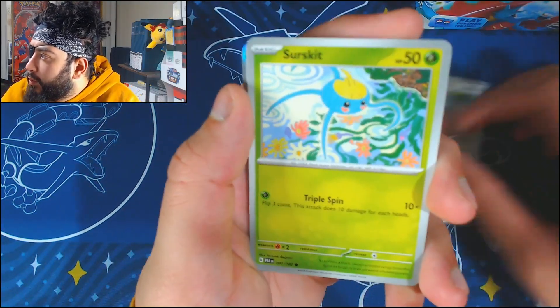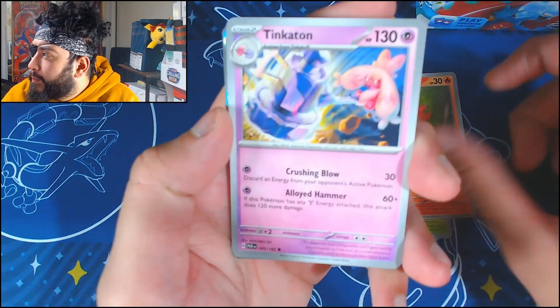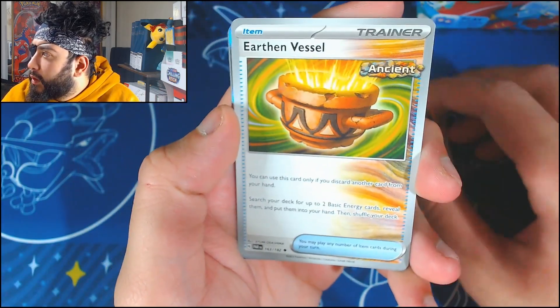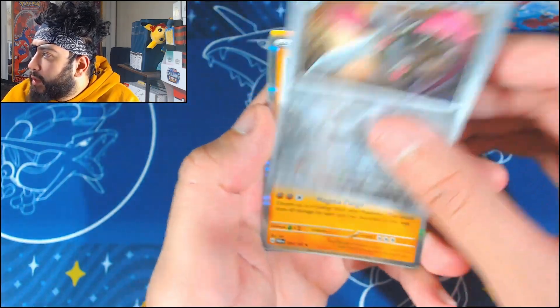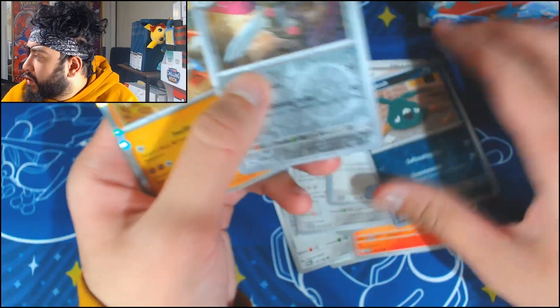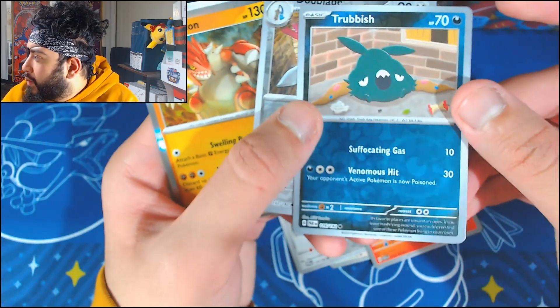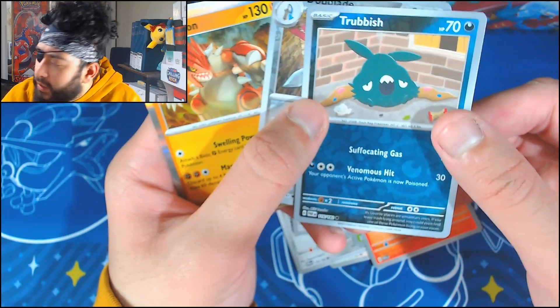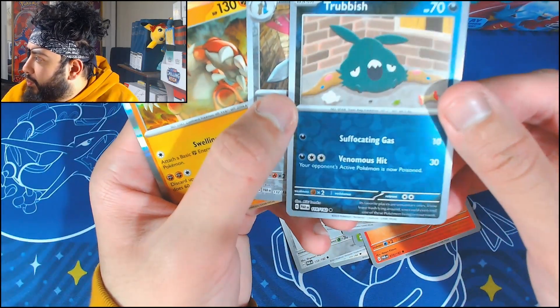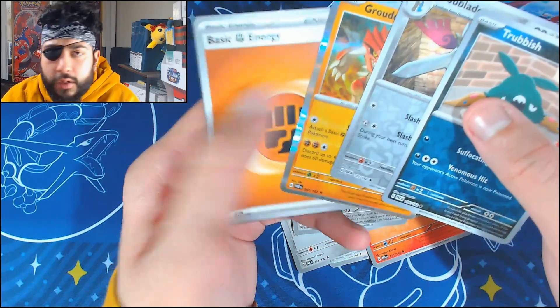Continuing on: Wishmur, Doublade, Surskit, Magby, Tinkaton — that's a cool looking art — Dorant, Earthen Vessel, Trubbish, Doublade again, and Groudon. Was the Trubbish the reverse? I didn't even notice — the dark cards are always so hard to notice if they're reverse holo. You can barely even tell. Whatever — Groudon, no worries.